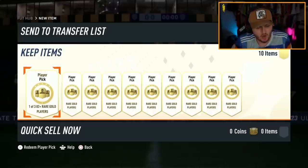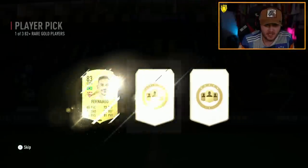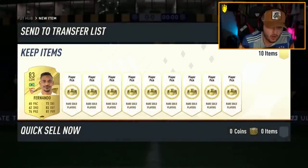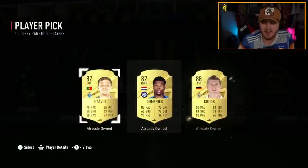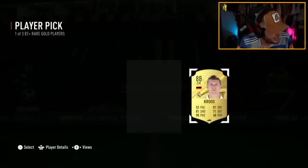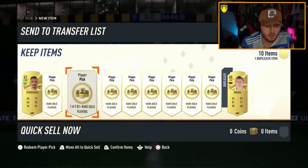Zaldo's got 10 of these player picks now to open — I think we're nearly at 100 player picks for this video. We're gonna be at 100 for sure. Let's see if we can get ourselves something decent from this set of 10. Can we get another icon, EA? It's been a while since we got a Trophy Titans icon. Tony Cruz — sadly that's not what we're looking for.